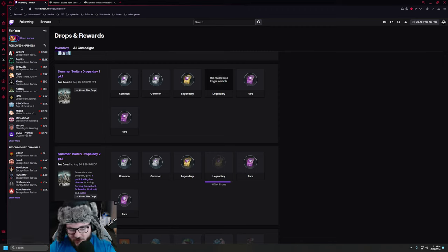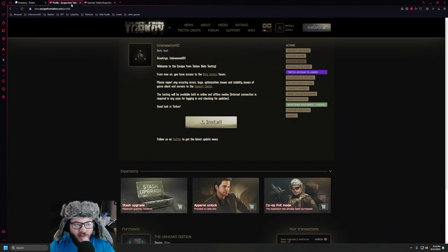Remember: the commons are the orangish color even though they appear white here; the rares that are purple here are white in the game; and the legendaries are that golden color and labeled as epic — kind of weird. To make sure you get these, you'll have to link your Twitch account to your BSG account on their official website.